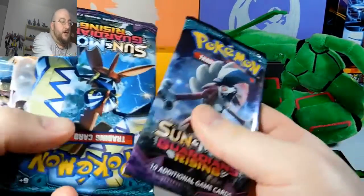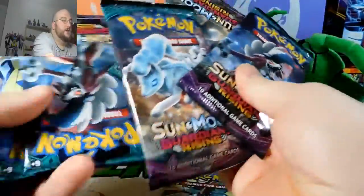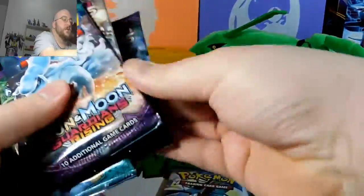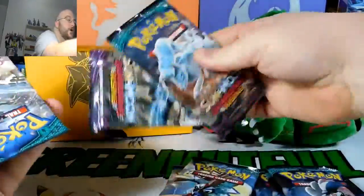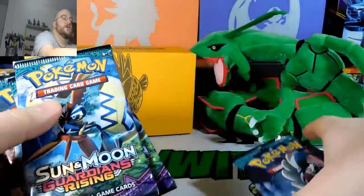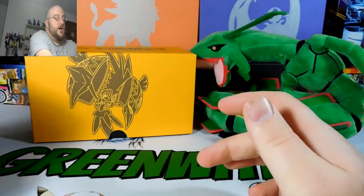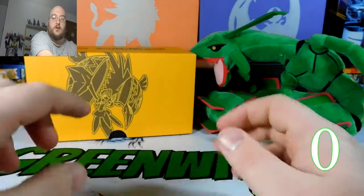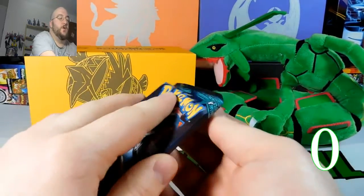He bought a Tapu Koko Elite Trainer box, and so did I, so that's the battle today. We have a Lycanroc, a Tapu Koko, and an Alolan Ninetales — pretty much one of each. We have a lot of Lycanrocs. We're going to open the Lycanrocs first, then two Tapu Kokos, two Kommo-os, and a Ninetales. We'll leave the Kommo-os to last because that's the one I want to pull. I'm keeping score in the bottom right corner.